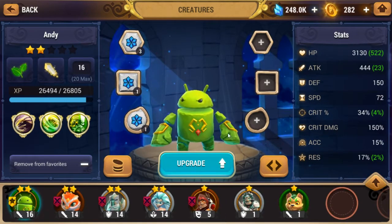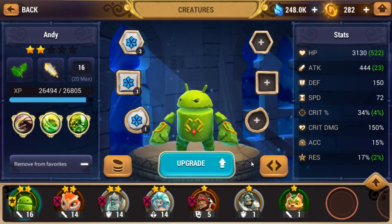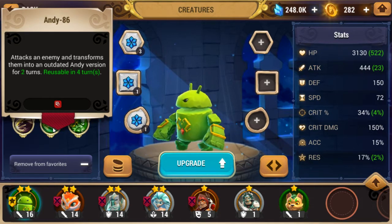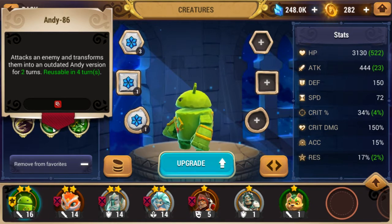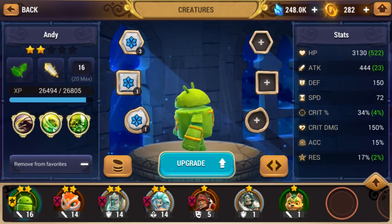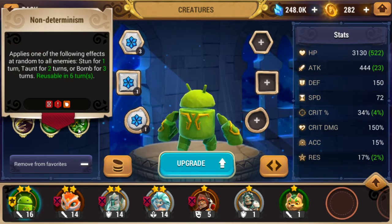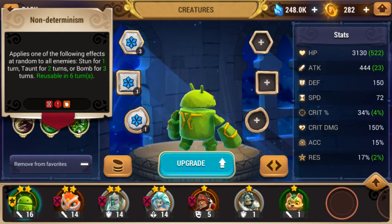Apparently this was the pre-registered character you get. He has some pretty decent abilities — he turns an enemy into an outdated Android version, which I guess just means they're weaker. He also has a third skill that applies either a stun, taunt, or a bomb.